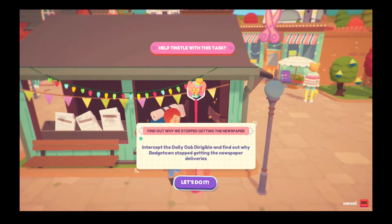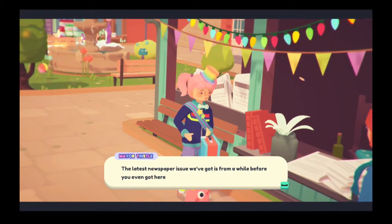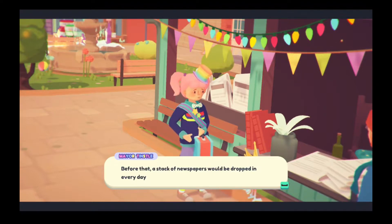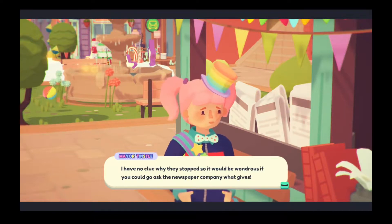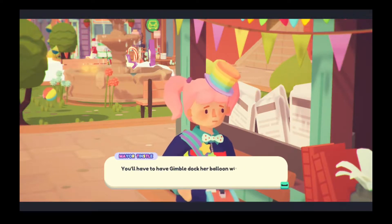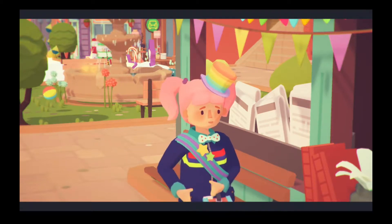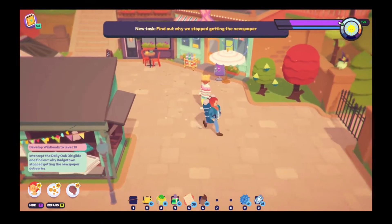Is that the Daily Oob Dirigible? Find out why Bathtown stopped getting newspapers. Let's start this. The latest newspaper issue we got is from a while before you even got here — a stack of newspapers would be dropped in every day. I have no clue why they stopped, so it would be wondrous if you could go ask the newspaper company. You'll need a Gimbal Duck or Balloon with the News Dirigible to talk to them.